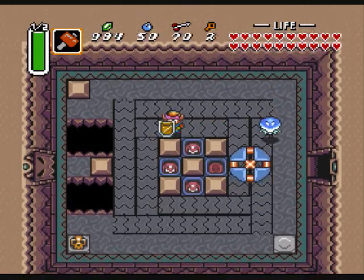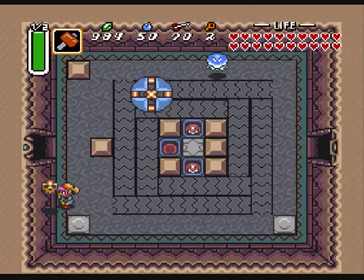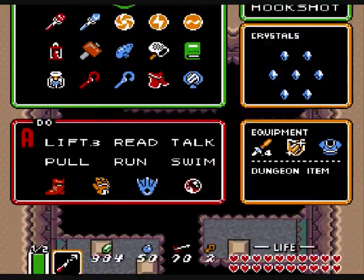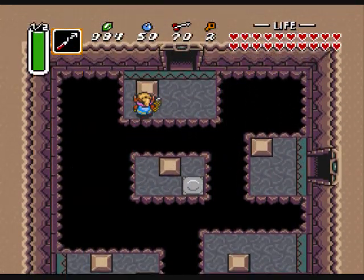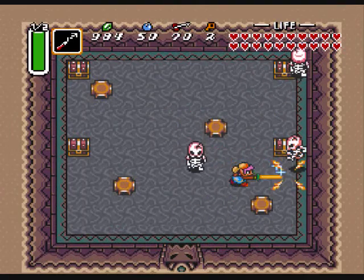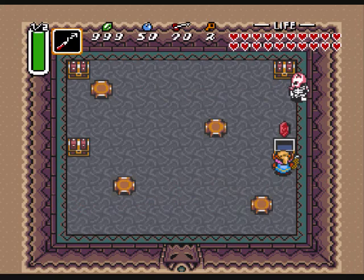Now we have to bop the alternate one so we can push that and get through this door. Hookshot — get across here. Just want to show you what's up here. Just treasure, with bombs and arrows and the like. And rupees too.